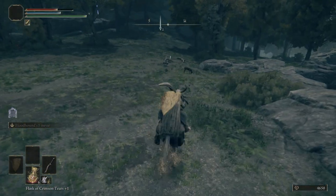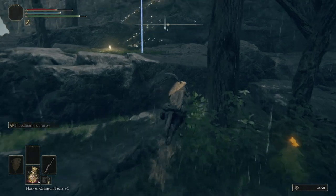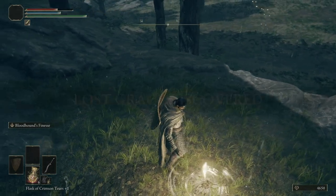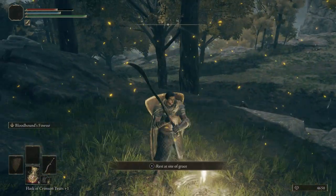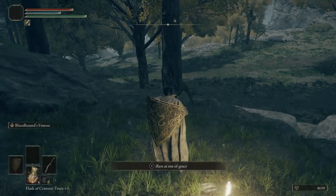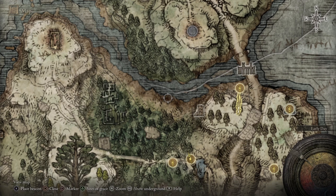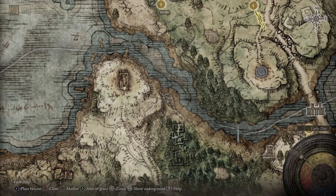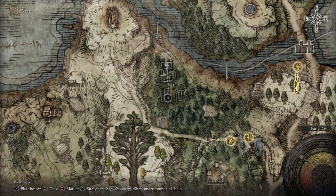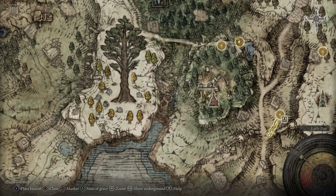Let's come over here. Hop up here. Light this Grace. We'll sit at it just so those demi-humans can be reset. So we want to put a marker right here, then one right about here, here, then here, and lastly right over here.